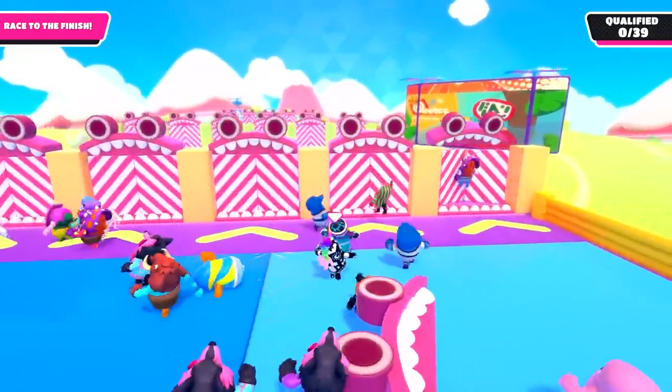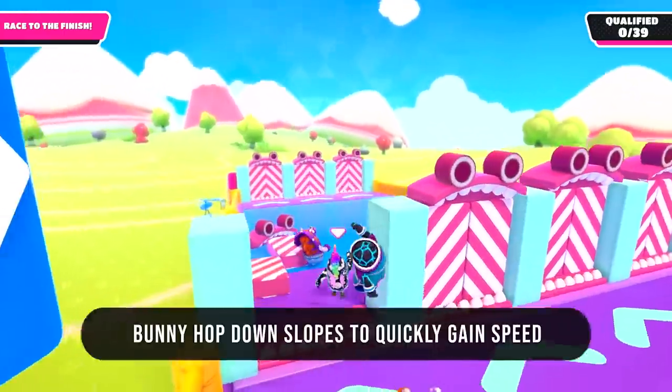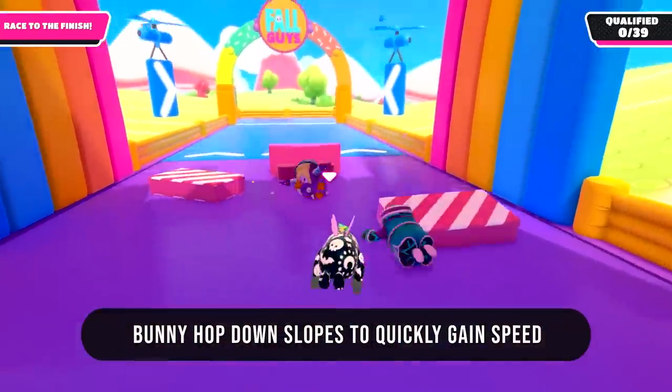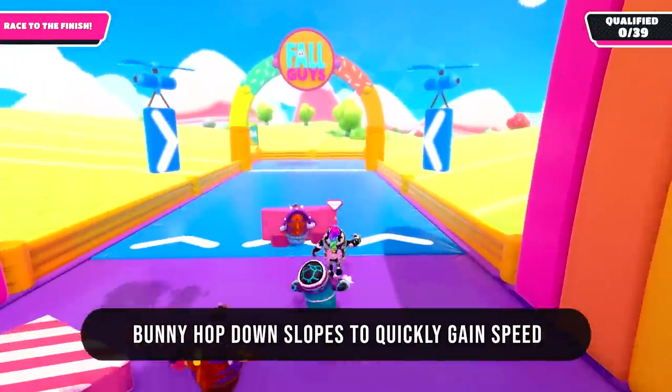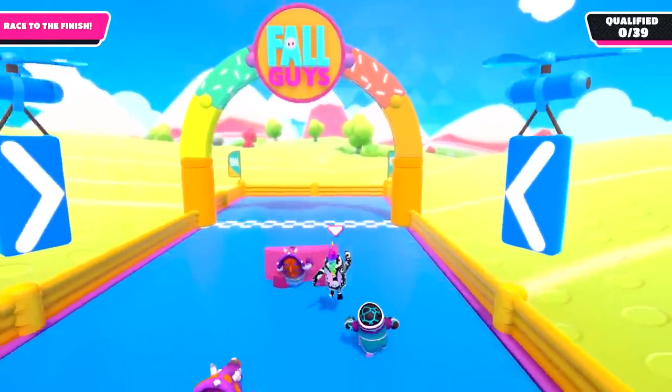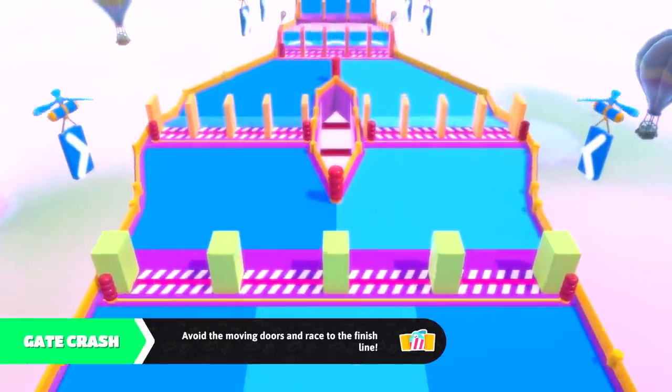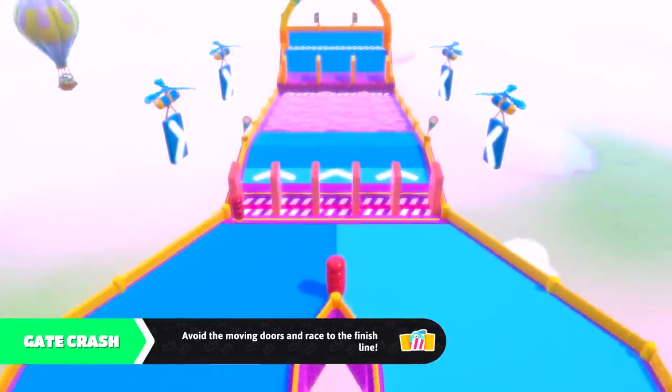Bunny hopping is the act of jumping right as you touch the ground again. It's most useful on slanted surfaces but is generally a way to gain speed and catch up with people. Next up is Gate Crash, which almost sounds like a better name for Door Dash.